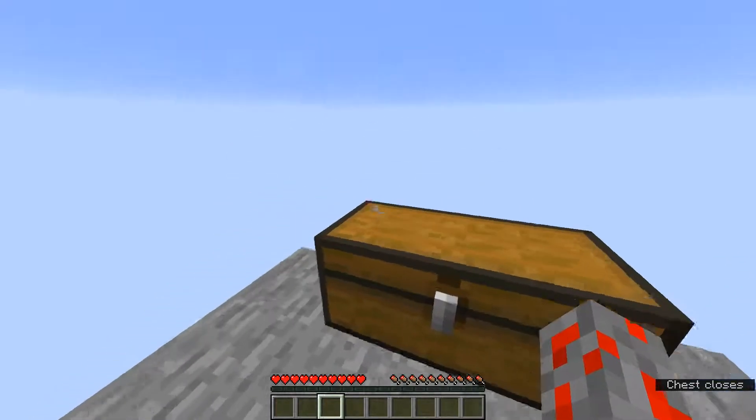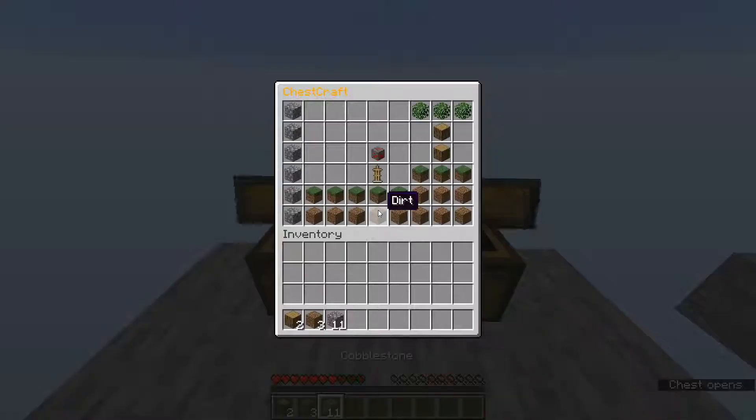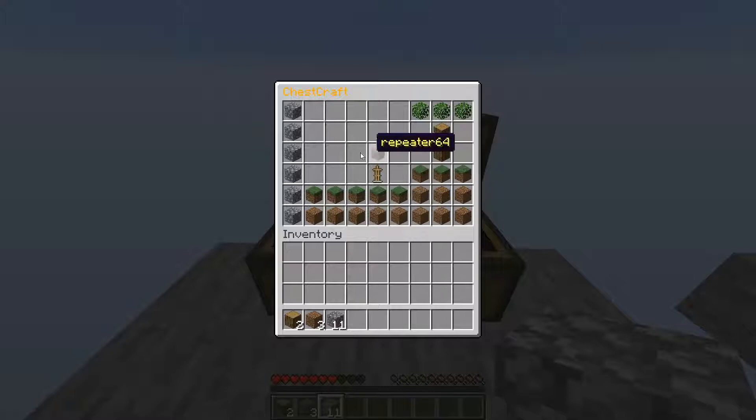Closing the inventory resets my health and clears my inventory, but it has been saved. If I reopen the chest, I'm back with the same health, same items in the inventory, and the world has been saved as well. All the blocks I placed and broke are exactly the same.